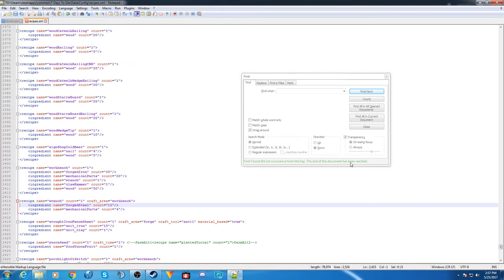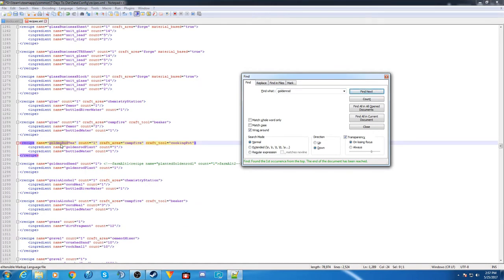We're back in the XMLs. Here's the regular recipe for goldenrod tea — to make one goldenrod tea, you craft it in the campfire, must have a cooking pot, and it requires goldenrod plant and bottled water. But we'd like to use murky water. Looking at the grain alcohol recipe, it's made in the chemistry station with cornmeal, and murky water is called 'bottled river water' there — keep this in mind.